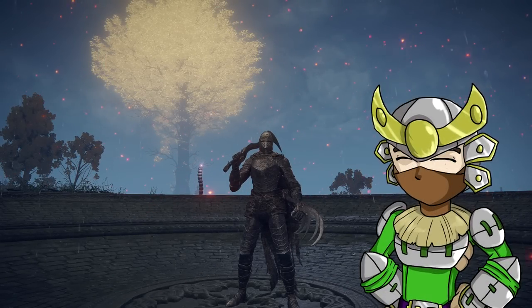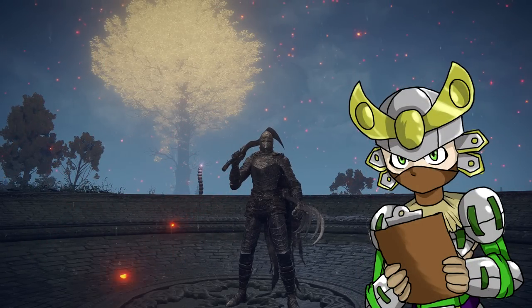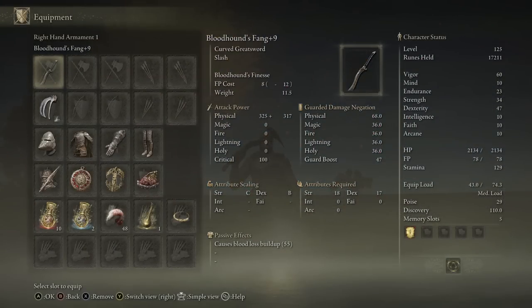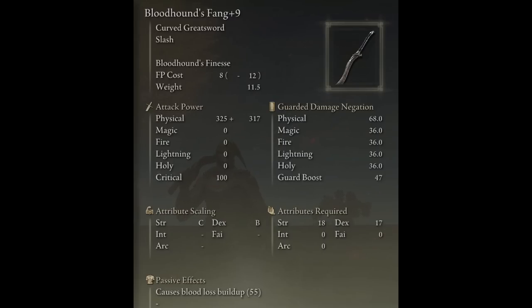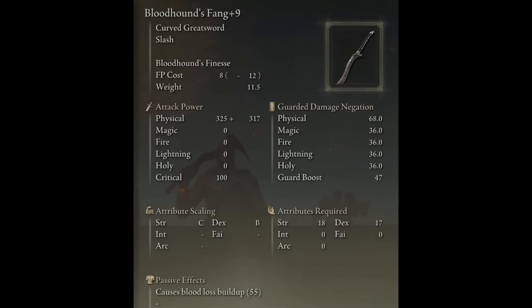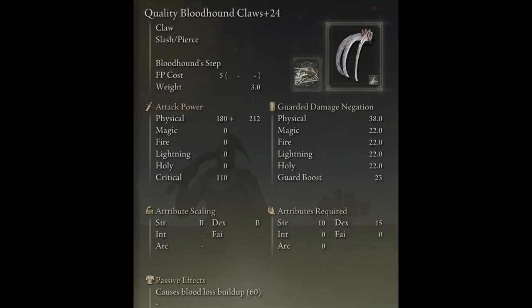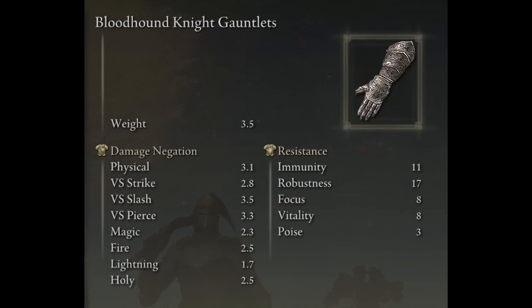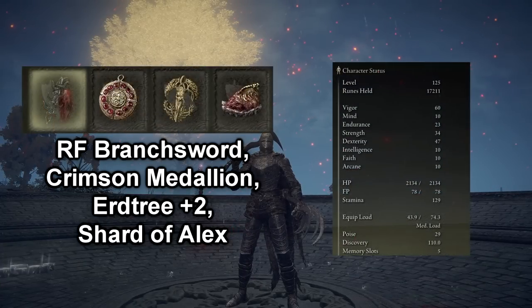Today I'm doing a build that has been requested on this channel for a very long time: the Bloodhound Knight build. For this build it's pretty basic. You will need the Bloodhound's Fang as well as the Bloodhound Claws. I went with quality because since the sword is an enchanted weapon and we can't change the affinity on it, we kind of need quality stats. So yeah, quality Bloodhound Claws with Bloodhound Step — don't worry, I'm not going to be spamming it. And for the drip we have the Bloodhound Knight set. Talismans and stats will be on screen now.